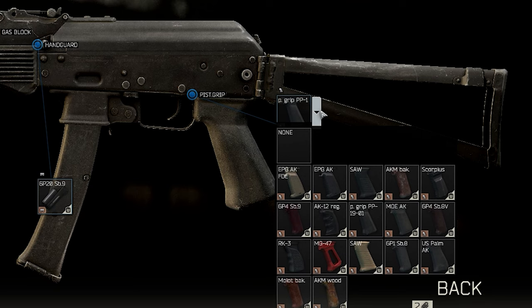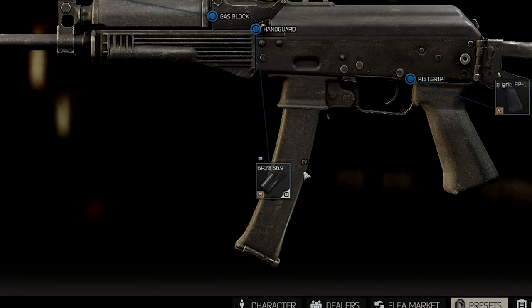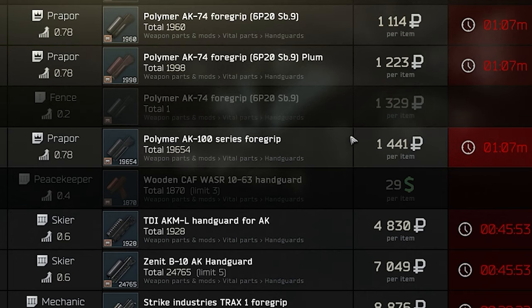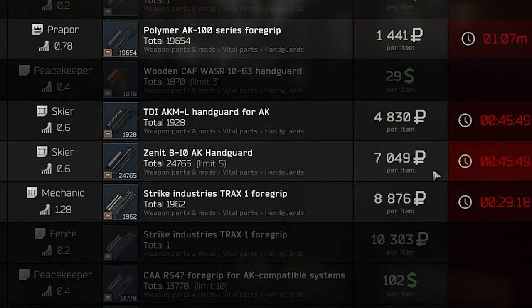The next thing are handguards, and even though for the ultimate budget build you don't really need one, I would recommend that you use the AK polymer series handguard anyway — it's only 1,400 rubles. The very next best thing that doesn't need special attachments is the Zenith B10, which is way more expensive.